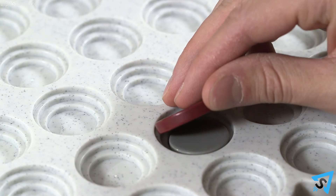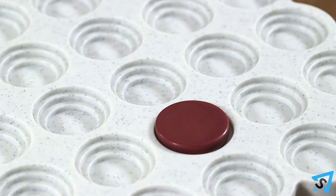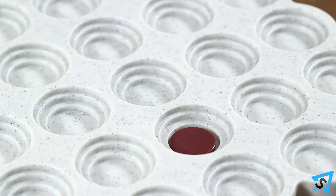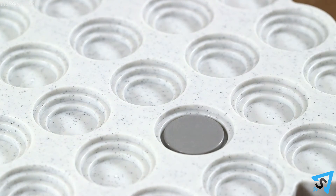You may not lift a disc to place one underneath. A small disc may only be placed into an available space at the lowest level of a well. A medium disc is placed at the medium level in a well and may cover up a small disc of either color.